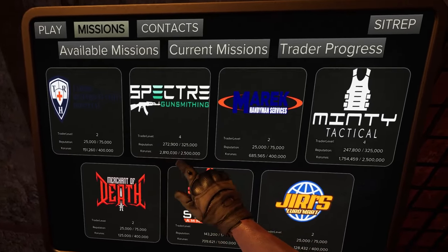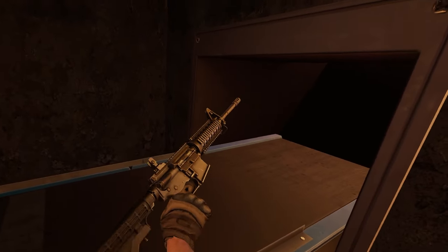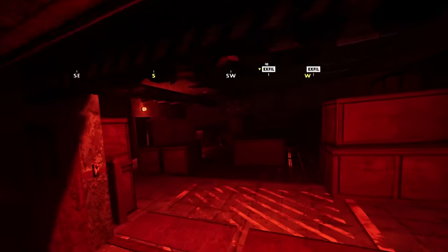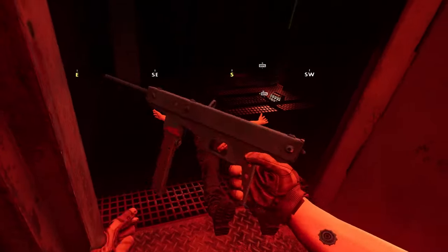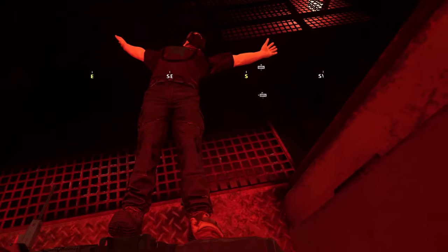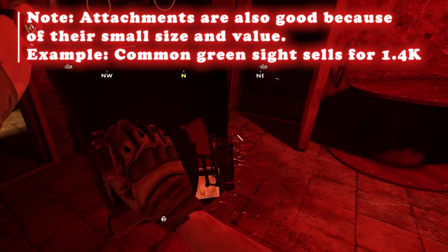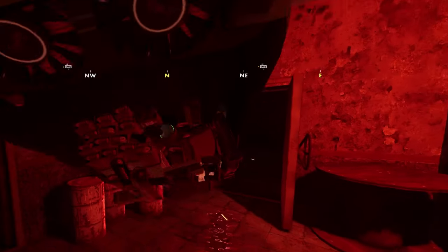Here's the best way to collect money for these traders. Traders pay the most for what they sell, so sell guns to Spectre, ammo to Shiro, and armor to Minty. I recommend quick naked runs into Silo — kill the Phoenixes and take their ammo and every mag they drop. Each Phoenix drops four mags: one inside the gun and three additional ones. Even the dinky Makarov sells for $2,000, and each Phoenix drops four mags you can stack in your backpack.